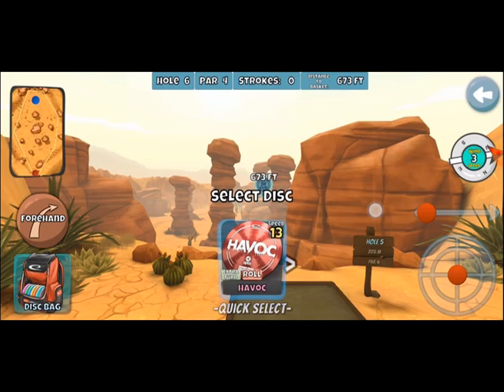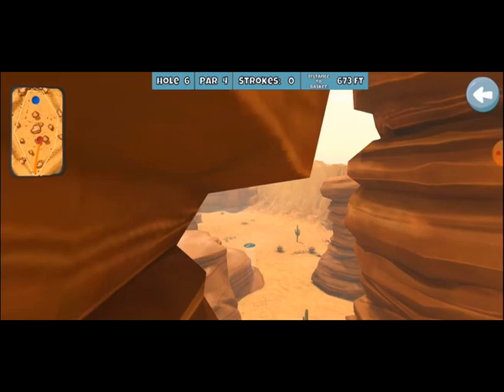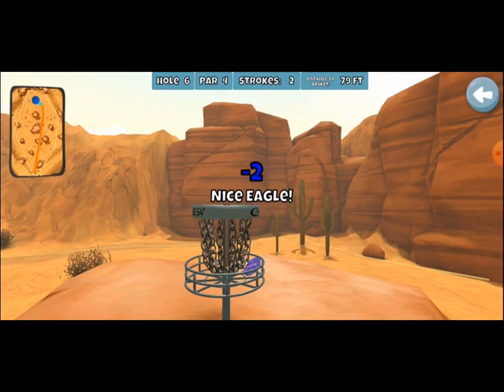Here we are with the Coyote, hole 5. Just had to throw that turn glide havoc and get as much out of it as I could. That was a pretty straight back pull — just missed that column, got a good bounce, got a good fade, and got close. 79 feet was probably the closest I had gotten on any of my runs. I was able to just clear the guard, make it in, and thankfully it didn't skip off. I got my first eagle.